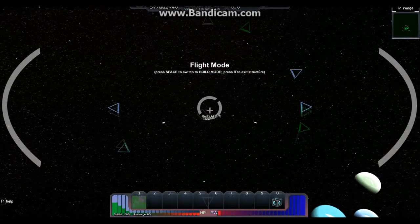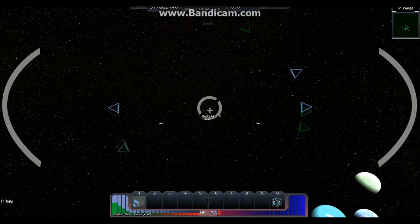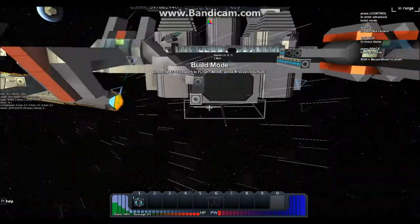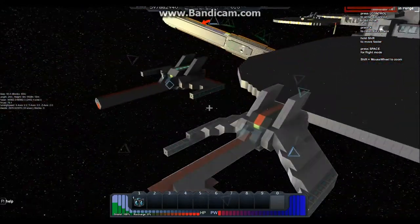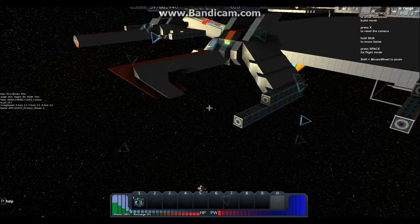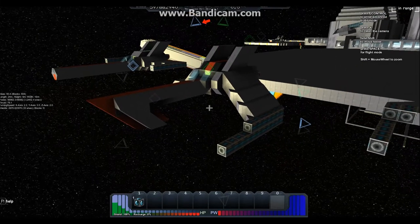It also has Sword of Rapid Fire AMCs. Again, I didn't want to take away too much from the power because it's a small ship. This one has 56,562 power, 79 thrust, and 2,970 shields.